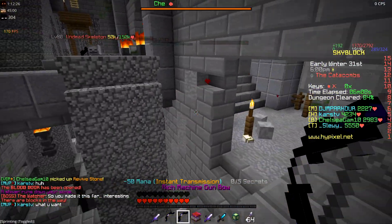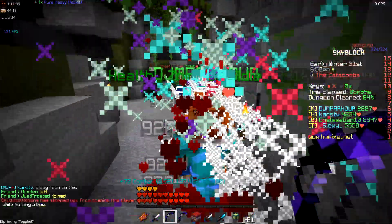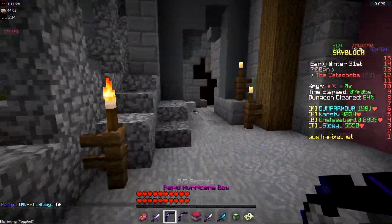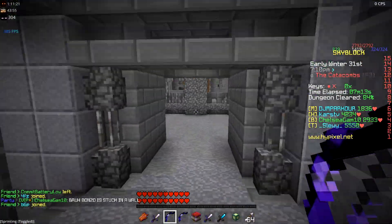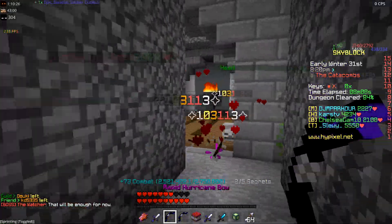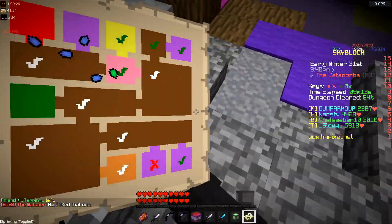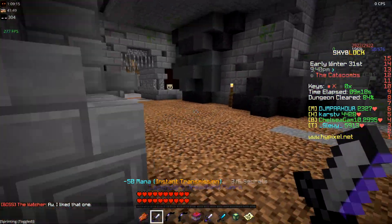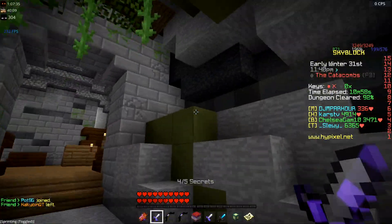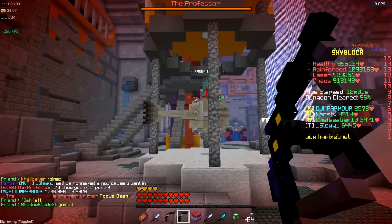We're actually running through this dungeon without even needing anyone — we haven't died once. For most of this dungeon we've been alone, not needing much help. Someone failed the bottom room but otherwise all clear. As for this budget archer set, it's actually really good for 900k and you can easily do floor threes. Looks like we're pretty much clear on all the rooms — just looking for secrets — and then we're going into the boss fight.